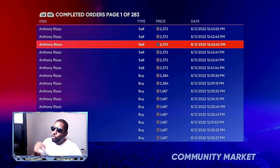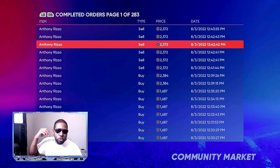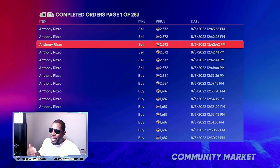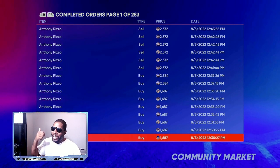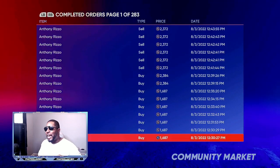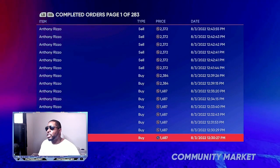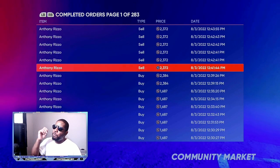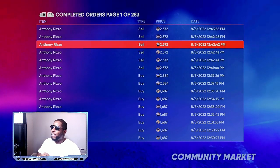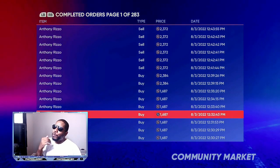Each one you buy and sell back gives you about 600 profit. Once you take the tax off, that leaves you about 400 stubs. It's better to do 25 to 30 orders super fast in that first seven minutes. Use the MLB 22 companion app on your phone — put the same price in and go boom boom boom, 25 or 30 of them. Then once orders start coming through on top of your screen, turn around and sell them at 2,372.